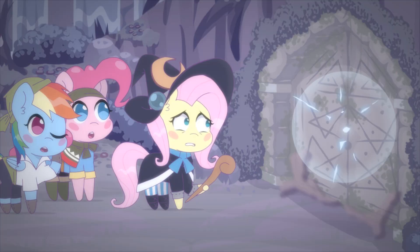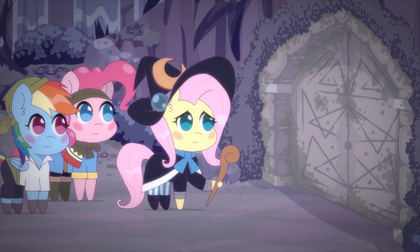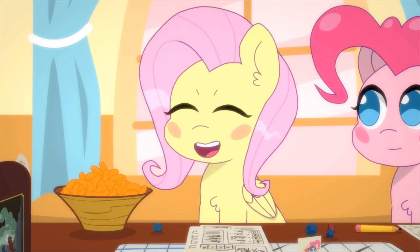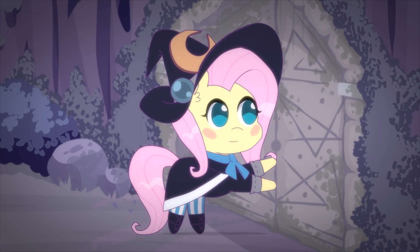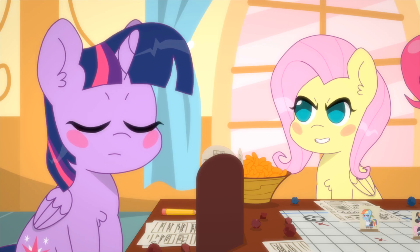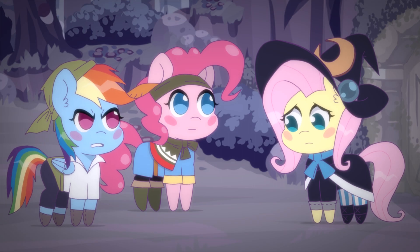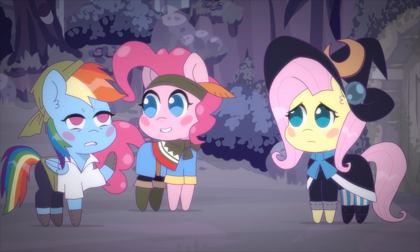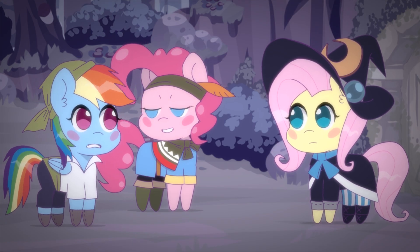You cast knock and a loud knock emanates from the door. Besides that, you notice nothing else. I go to open the door. You attempt to open the door, but it fails to budge. I use knock again. The same thing happens. It's not going to work, Fluttershy! This door is clearly locked by some advanced magic. We're going to have to try something else!